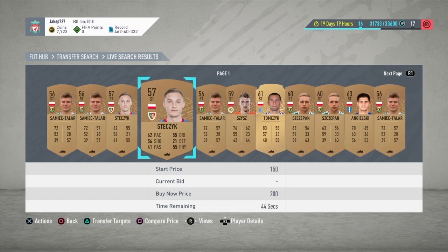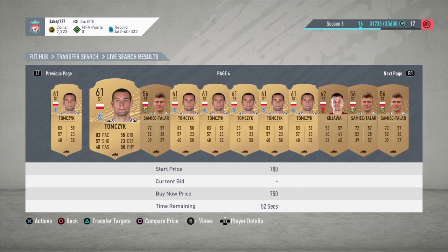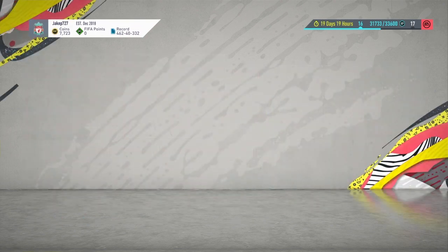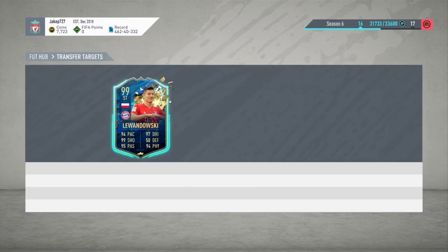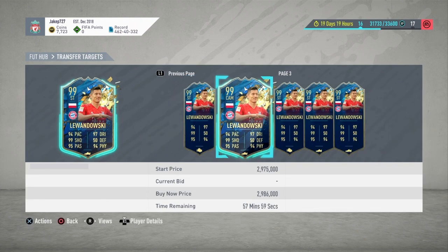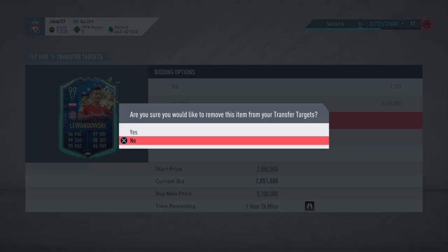Then go over to bronze and get two that are the exact same card for quite cheap. Add the transfer target, add the transfer target. Then what you're going to do is go over here — someone's actually bought that Lewandowski. We'll get this one because it's 5,200, so hopefully it won't get bought.